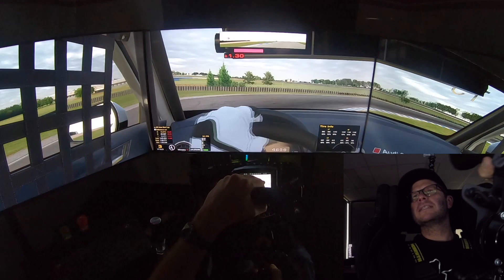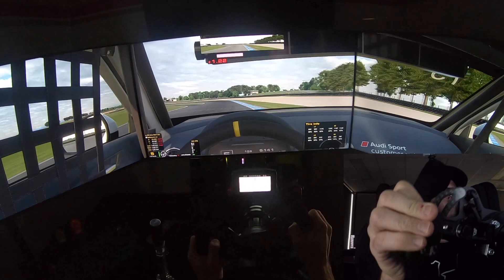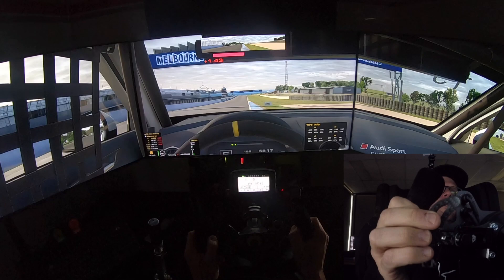Rear of the car really dancing around here. Got to get a good run out of MG — that's one of our potential passing opportunities. And then the run out of the second last corner — it's never had a name, always call it Turn 11. The run out of there is important because you can sneak up the inside into the last corner, but it should be a pretty desperate battle to the line if you get that done. Let the car flow out nice and wide for the run down the front chute. Sixth gear across the line.